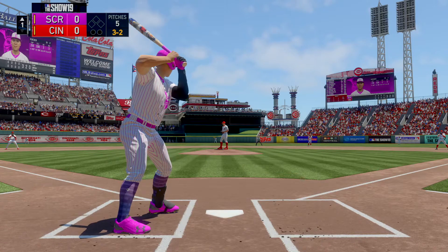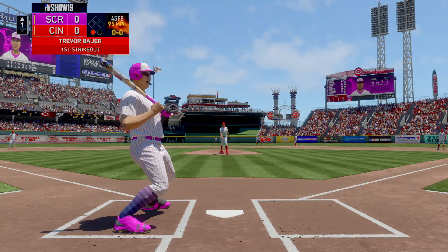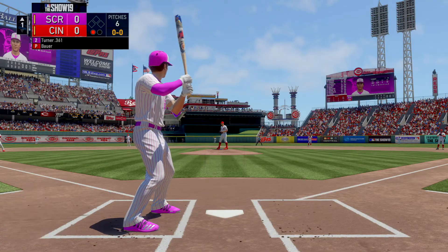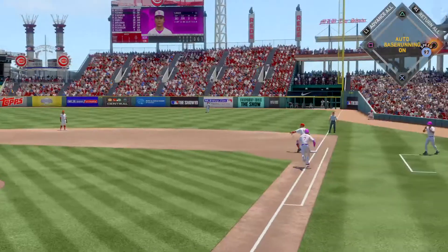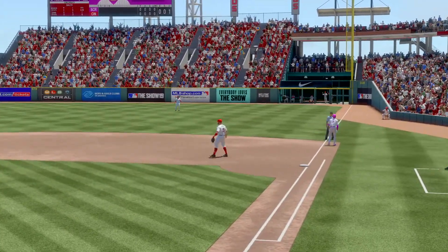This guy's a double threat up there — he can run and he can go yard. You don't want to walk him because he might steal a base on you, but you don't want to groove a fastball either because he can take you out of the yard. He punches him out looking at the fastball. Number 86 goes down for the first out of the game, and the off-balance throw beats him at first — that's a tough play.